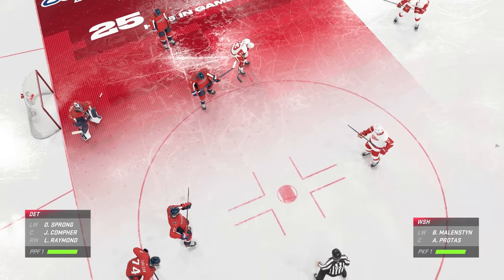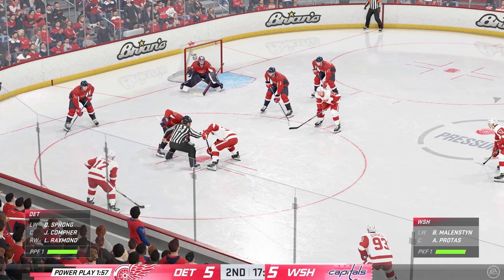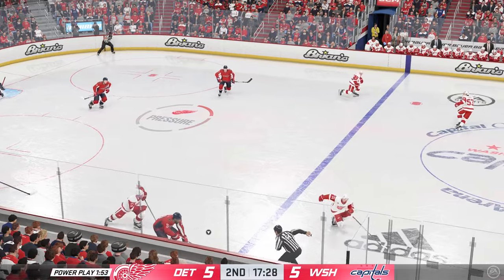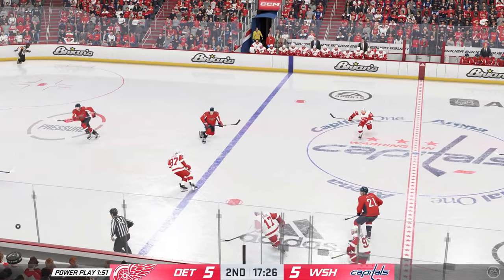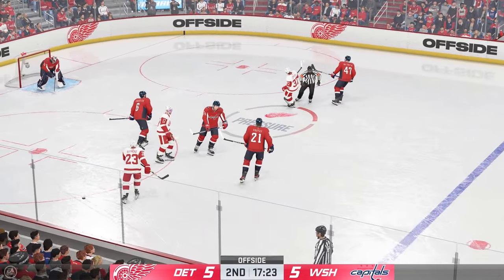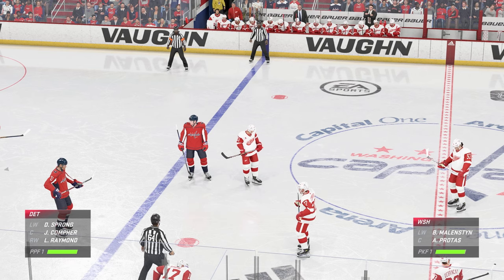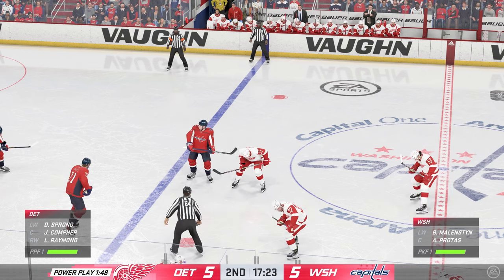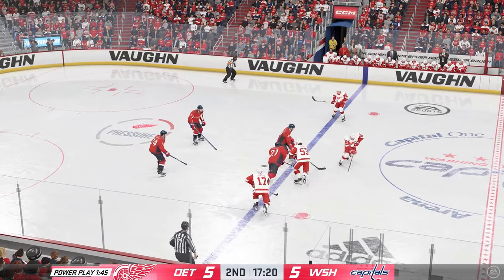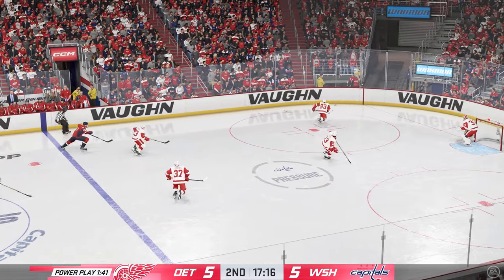Protus gets set for the face-off here as they will continue to play short-handed. The Capitals take possession off the face-off. Picked up along the boards by Protus. Here inside the defensive zone, they get the puck. Play is blown dead with the offside. Chance to reset here on the draw on this man advantage. The Red Wings win the draw. Long reach breaks up the momentum. And the puck clears the zone.